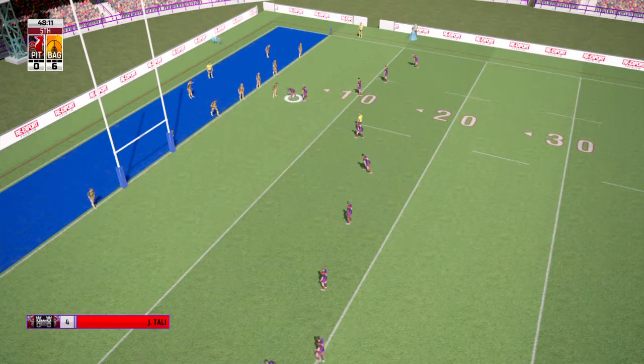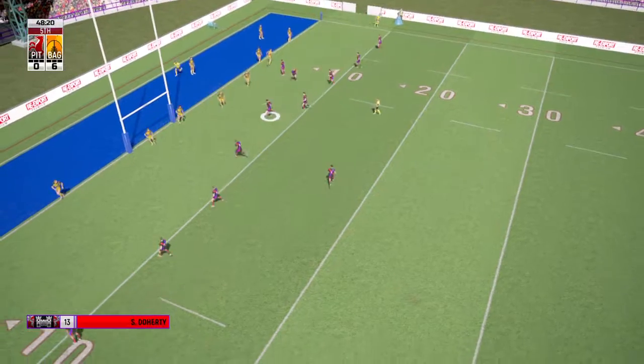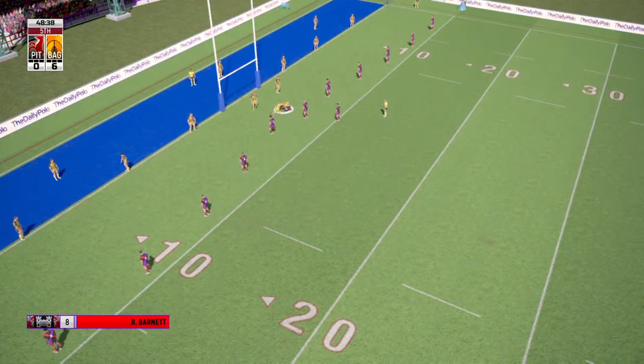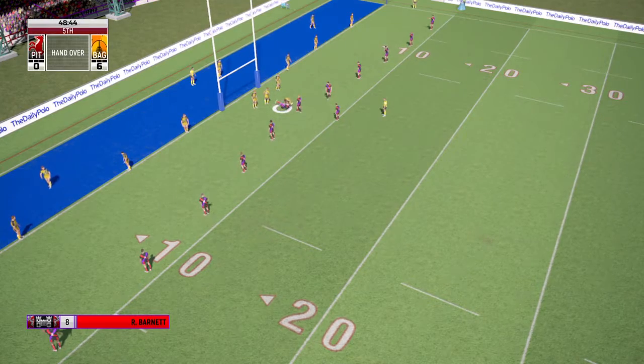Fifth tackle — let's see what they can come up with. Slips in the short one. Doherty — that's an Alfie Langer style kick, the grubber. Two man tackle is a strong one. They've completed their set.